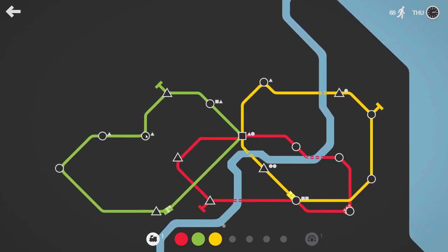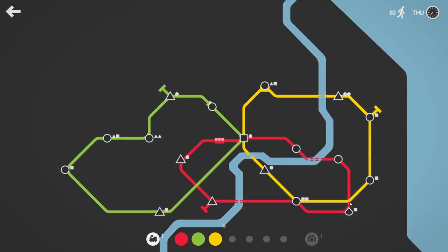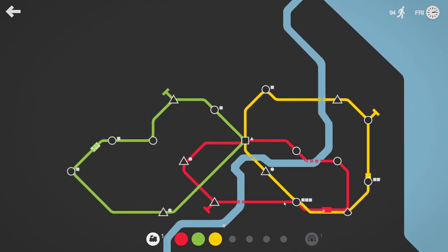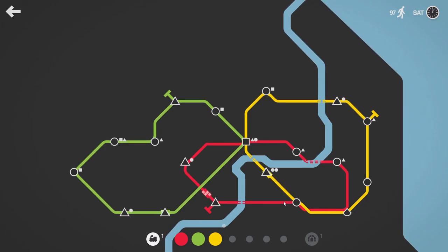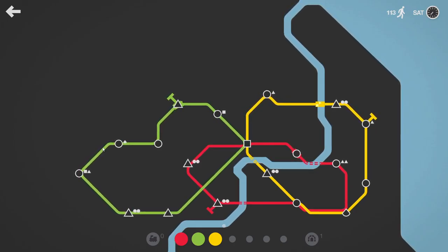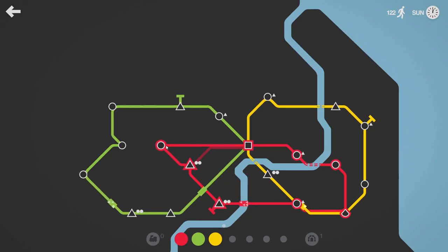Do we want to get the red line going through that circle? Probably not. We want the yellow line going through there though. Anytime where we can get more lines going through those special tiles, the better. Now we're going to have to get the red line going through there.